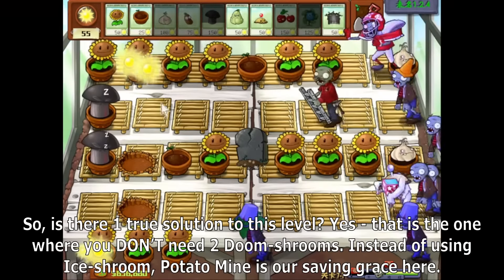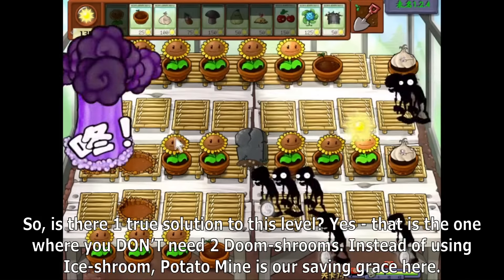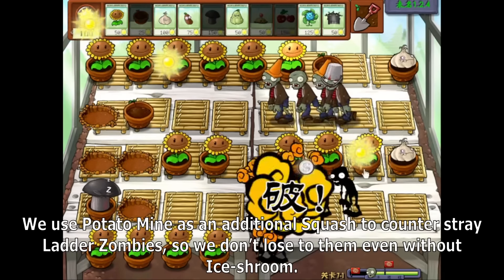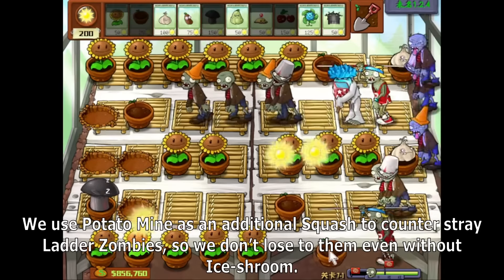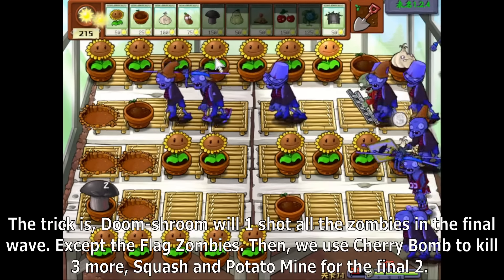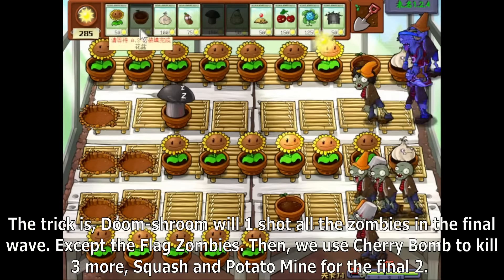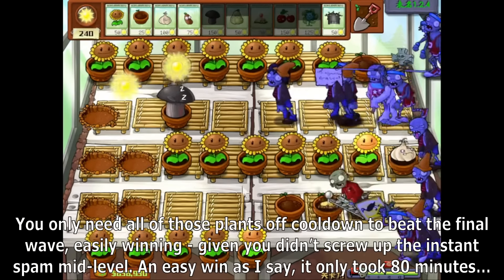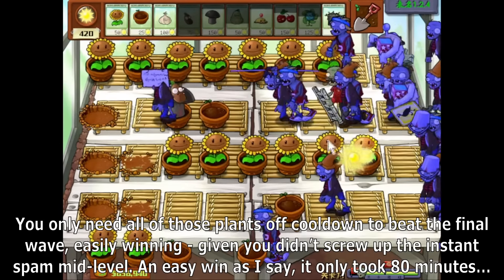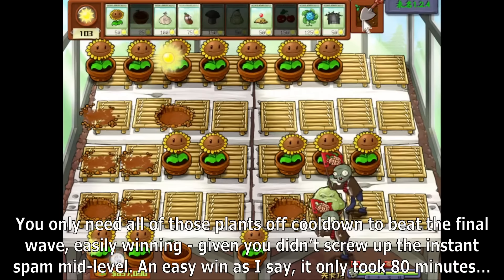So is there one true solution to this level? Yes, and that is the one where you don't need two Doom Shrooms. Instead of using Ice Shroom, Potato Mine is our saving grace here. We use Potato Mine as an additional squash to counter stray ladder zombies, so we don't lose to them even without Ice Shroom. Doom Shroom will one-shot all the zombies in the final wave except the flag zombies. Then we use Cherry Bombs to kill three more, Squash and Potato Mine for the final two. You only need all of those plants off cooldown to beat the final wave. An easy win — it only took 80 minutes.